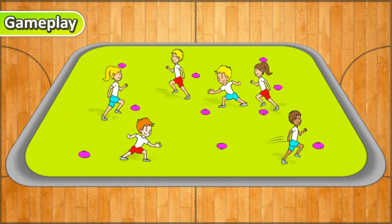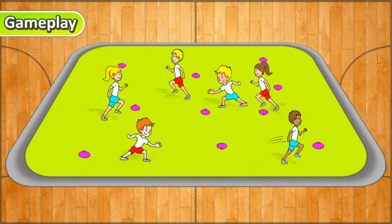Here everyone is running around. If you have a look at this red man here, he sees a cone, runs over to it, and turns it over because he's on the volcanoes team. This blue man here is on the ice cream cones team, so he sees a volcano, runs to it, and quickly turns it over into an ice cream.